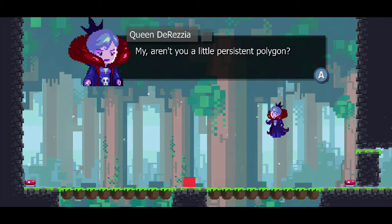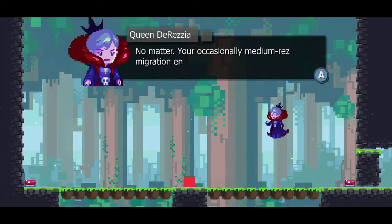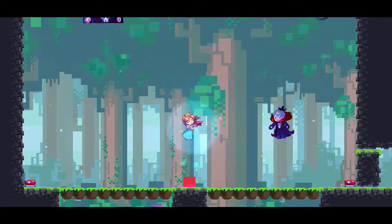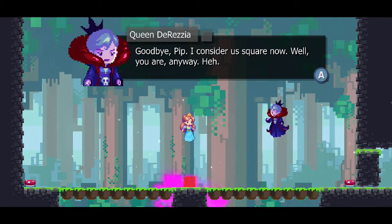Hello, Queen Derezia. 'Is someone helping you? Surely one as rectangular as yourself couldn't have made it this far alone. No matter. Your occasionally medium res migration ends here.' Okay, so she knows about that. 'Previously I gave you a glimpse of what I am capable of. Now that I've taken the princess power, it's time to show you the true extent of my abilities. Goodbye, Pip. I consider us square now. Well, you are anyway.' The pixel jokes.